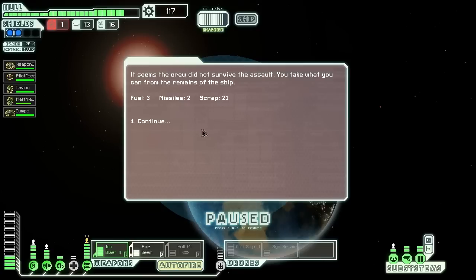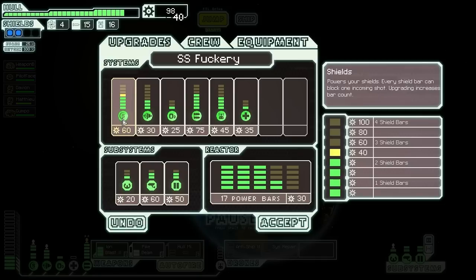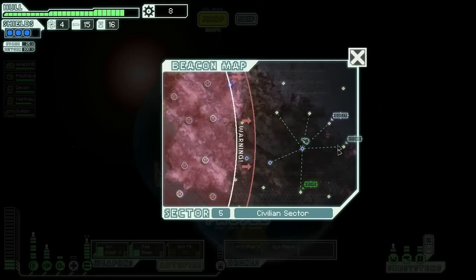Fuel — excellent! We're still going! We got tons of scrap again. Upgrade shields pretty substantially, buy some power. I want to have the shields fully up as quickly as possible and get that engine bar back up as well. There's no reason not to do the quest first — the store's not urgent, we can do that right afterwards. Finally caught up with the Mantis!